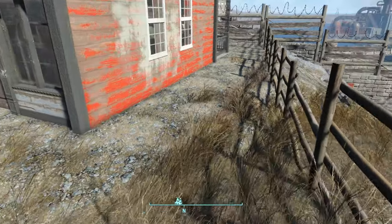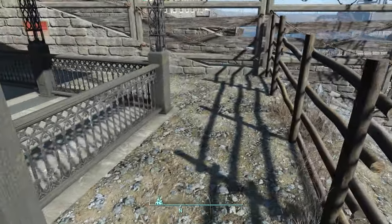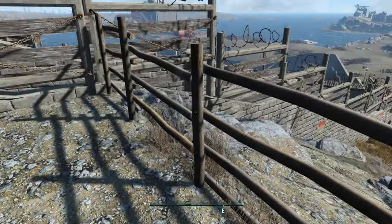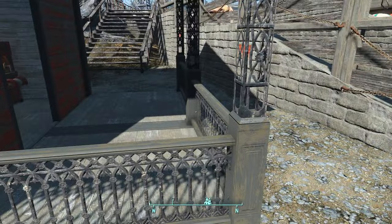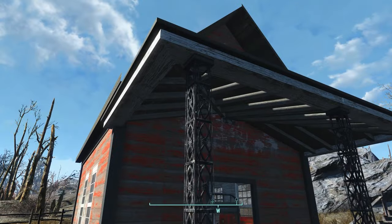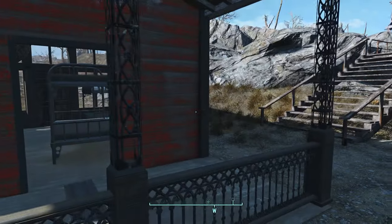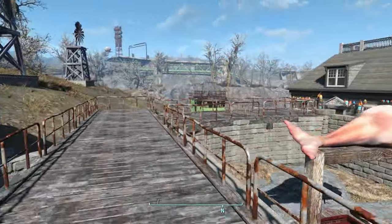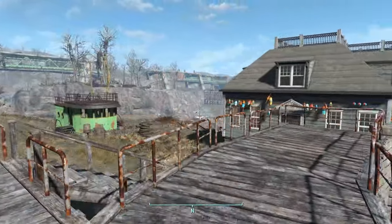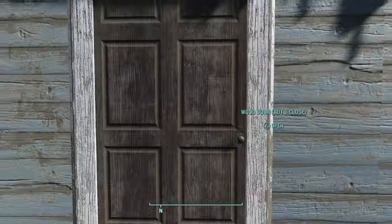The ground here I built up a little bit so that we had more flat space to build on, and put up another little section of fence to keep people from wandering into the bad places. Added a little covered porch so they can come out here when it's raining and not get wet.